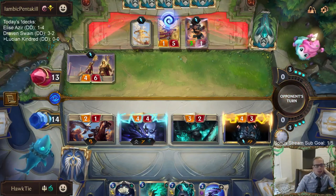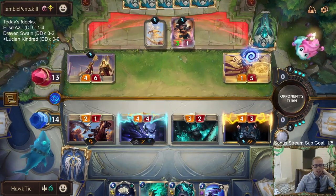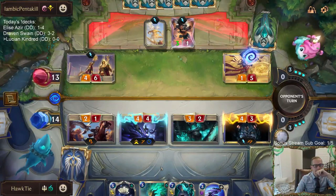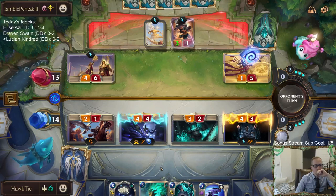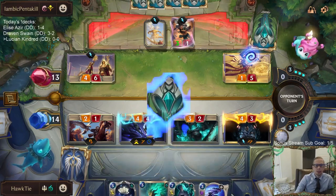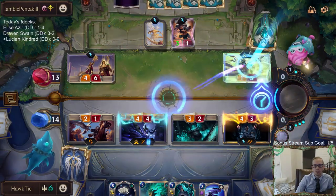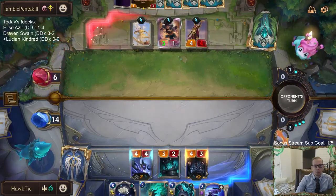I kill Senna first to level up Lucian, and now Fleet Feather Tracker is going to die, which means we get the attack token again once it dies. If they have the +3/+1 they can kill Lucian — but if they don't, we rally and have the attack token yet again.